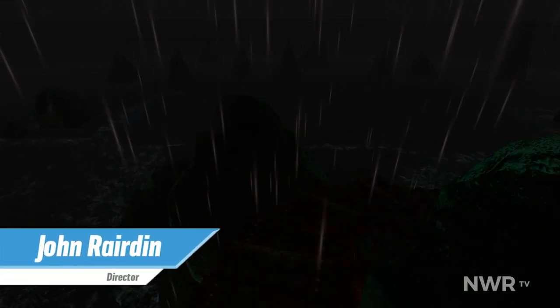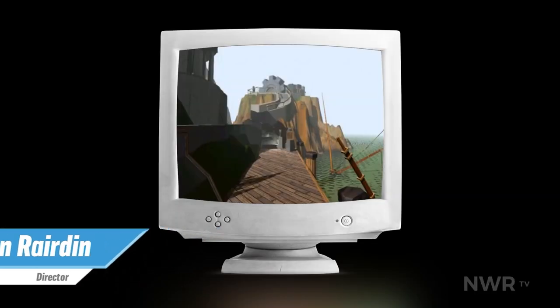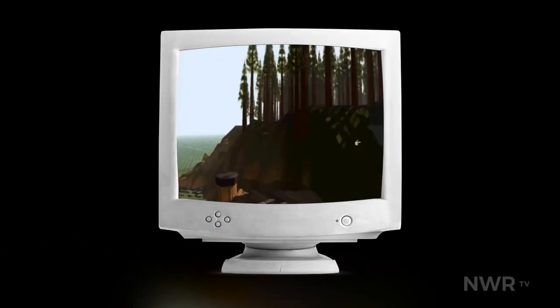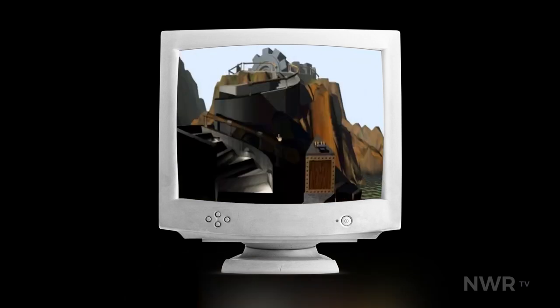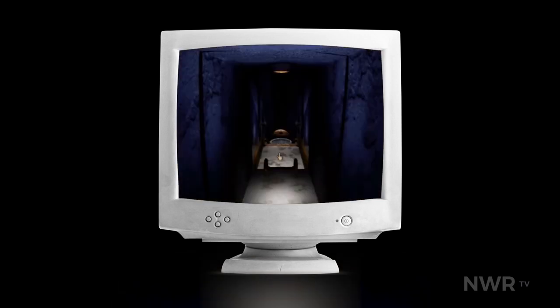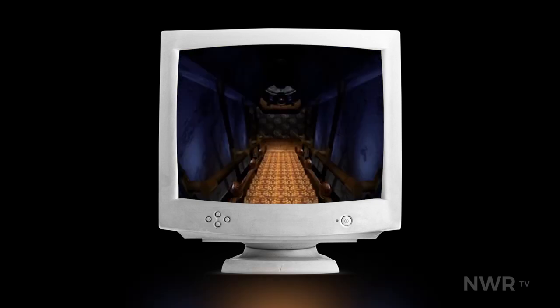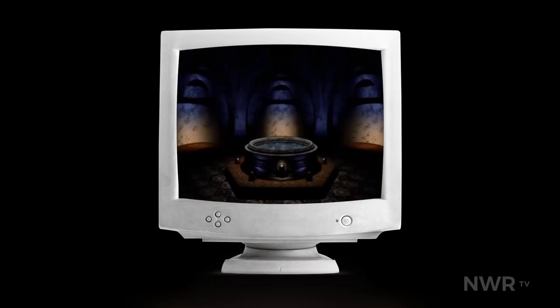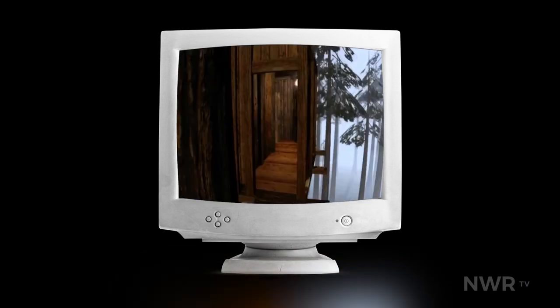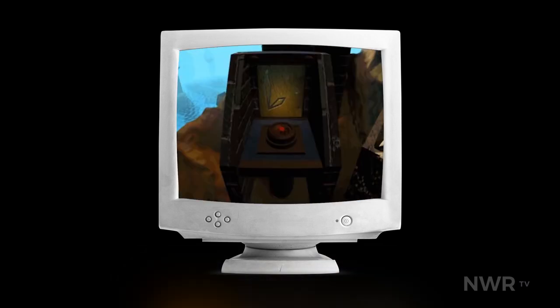Myst is a major bullet point in the history of game design. Since its initial release in 1993, Myst has existed as the gold standard of point-and-click adventure games. Its design has had a major influence on everything from Nintendo's own Metroid Prime to TV shows such as Lost. Myst is to adventure games as Super Mario Brothers is to 2D platformers, and its importance to history cannot be overstated.